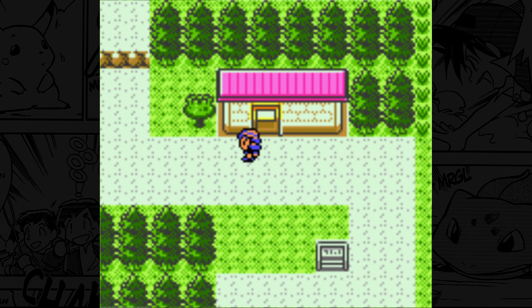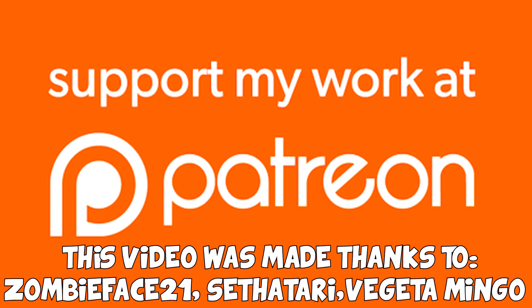Another honorable mention would be Route 44, which is on the west exit of Mahogany Town. It's that one route that leads you to the ice cave. I like this route a lot because it's just a really nice looking area with the small lakes all surrounding the path. The fishermen here are cool as well, and they'll even give you some helpful items if you give them your phone number. It's just a peaceful little route that I could totally see myself going to just to relax.